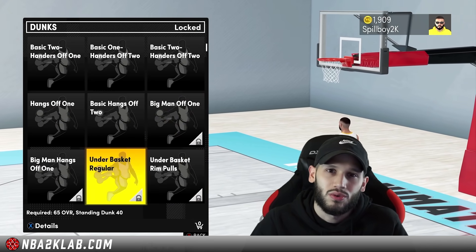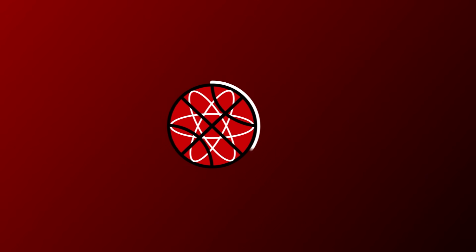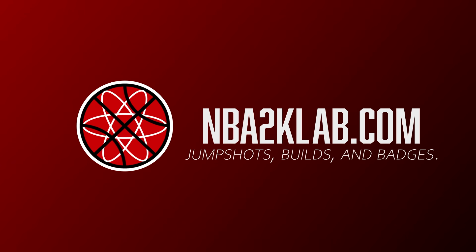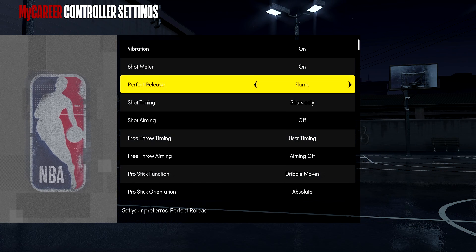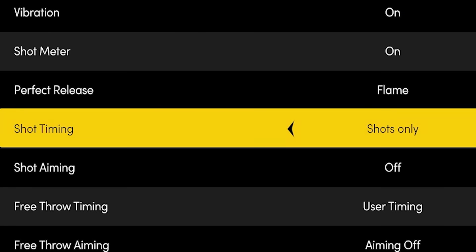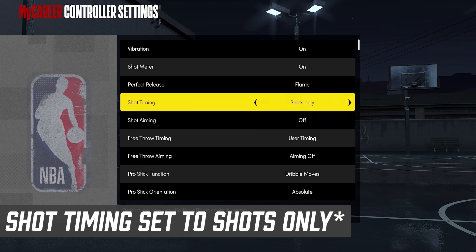But without further ado, let's jump right into the video. So we'll start with finishing — I've seen a lot of people missing wide-open layups, including myself. The first thing you should do is go into your controller settings and make sure that the layup timing is set to off. But if you're using badges like ProTouch, you'll actually need this setting on.